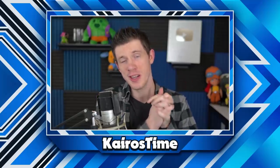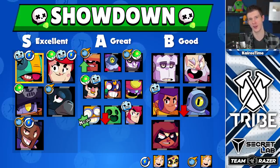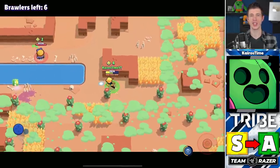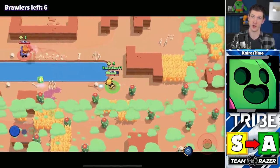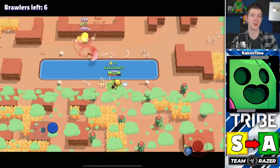Now let's move into Solo Showdown. Spike is moving down from S tier into A tier — he's just so squishy that he's no longer dominant enough to be S tier, especially with brawlers like Leon and Crow being a little bit more dominant.